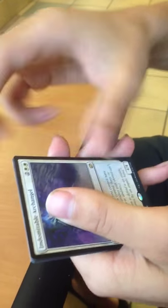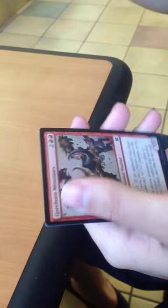Starting off our uncommons: Cumulox, Shrewd Hatchling, Tumble Magnet. And a rare: Indomitable Archangel. Our foil is a Gorehorn Minotaurs. Six packs left and have only opened up one mythic.